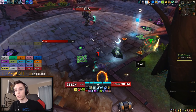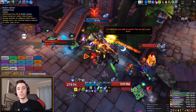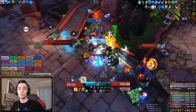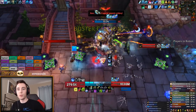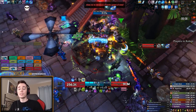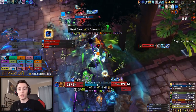Moving on to High Tinker Mekkatorque, there are a few things here. First is Buster Cannon — it's pretty well telegraphed and easy to dodge, but if you know you're about to get hit, you can AMS to prevent the dot and Death's Advance to prevent the knockback. Using those two abilities together, you'll just gain some runic power and carry on like nothing happened. However, this does come with a major downside: if you AMS the Buster Cannon, you won't have AMS available in case you get Gigavolt Charge.